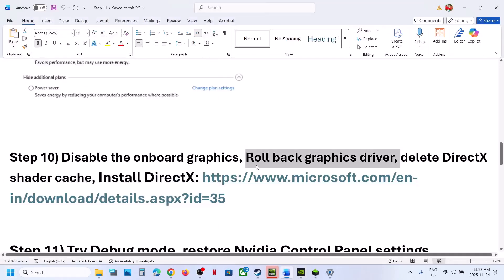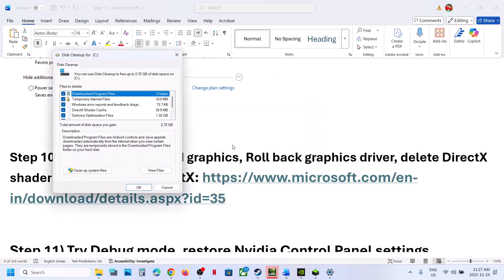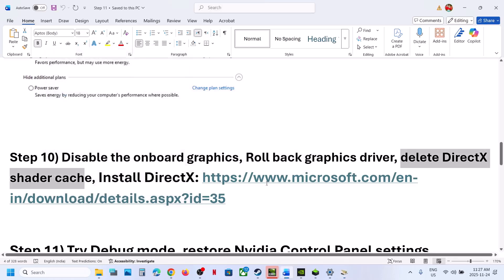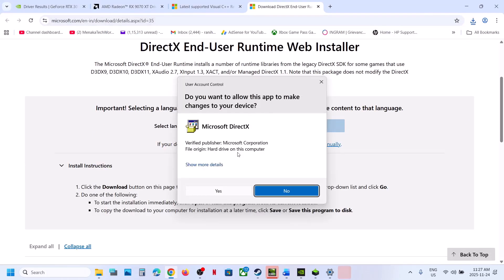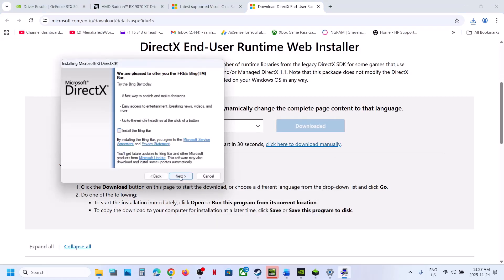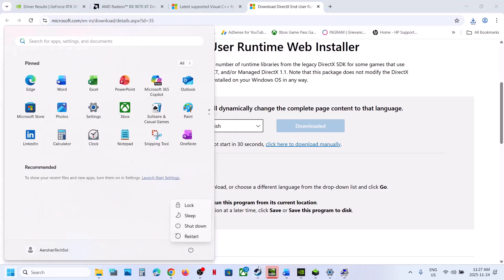The next step is to clear the DirectX Shader Cache. Type Disk Cleanup in the Windows search box and click on Disk Cleanup. Make sure DirectX Shader Cache is checked — put a check on everything — then click OK and click Delete Files. These are temporary files. Once done, restart your computer. Then install DirectX: open the link in the browser (provided in the video description), click Download, run the exe, click Yes to allow, accept, click Next, uncheck Install Bing Bar, click Next, let the installation complete, click Finish, and restart.